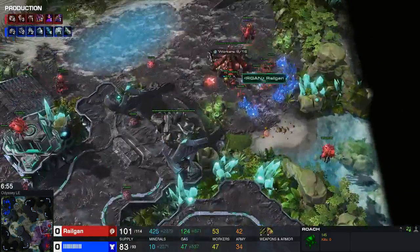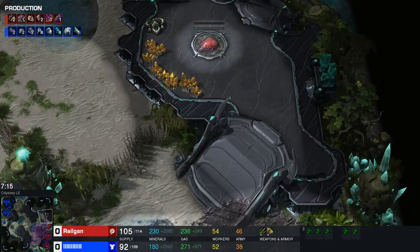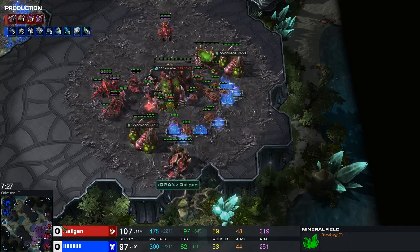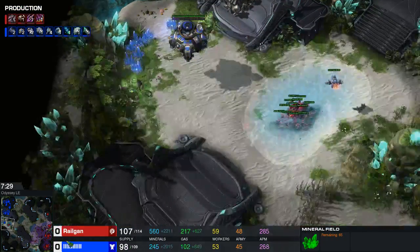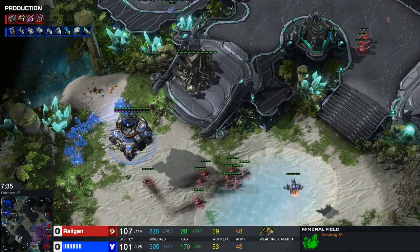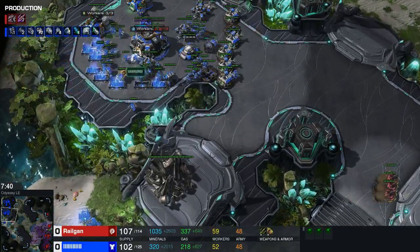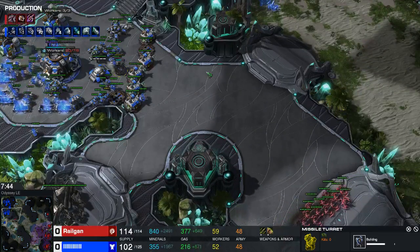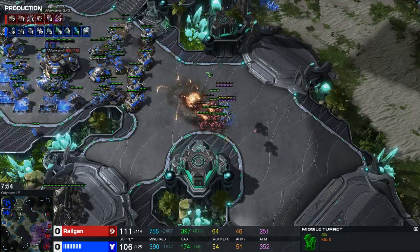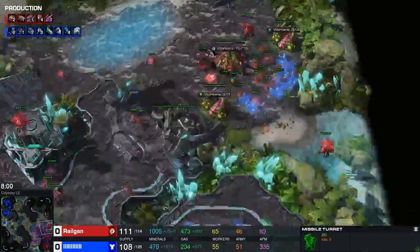My opponent is taking his third base around the time I took mine, a little bit afterwards. I'm droning up my third base right now and taking my fourth, as you always should, because you really need that fourth base — your main base starts mining out at like 7 minutes 30 seconds. Mine only has 7 mineral patches left instead of 8. So I'm burrowing a roach over here to try and block him off a little bit, running around with my other roaches. He's building a missile turret, so he will be able to detect my roaches, and my roaches will not be able to do any damage. He's quite safe, hiding behind his tanks and banshees.